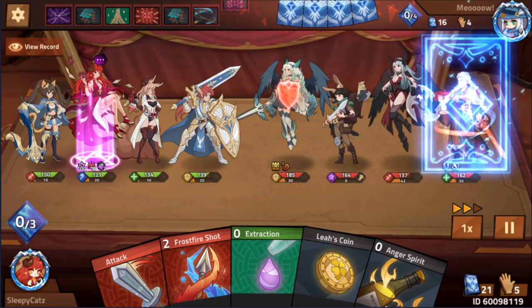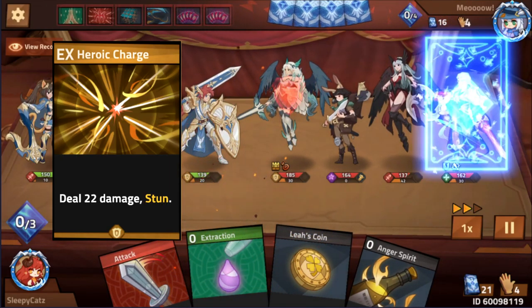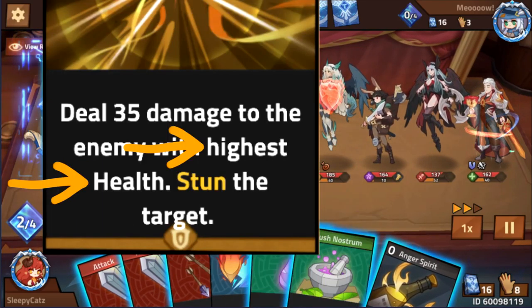And finally third, not forgetting his EX — as each hero has their own EX, Squire's EX can stun anyone you choose. There's Gladiator's EX, but he only stuns a high HP target.